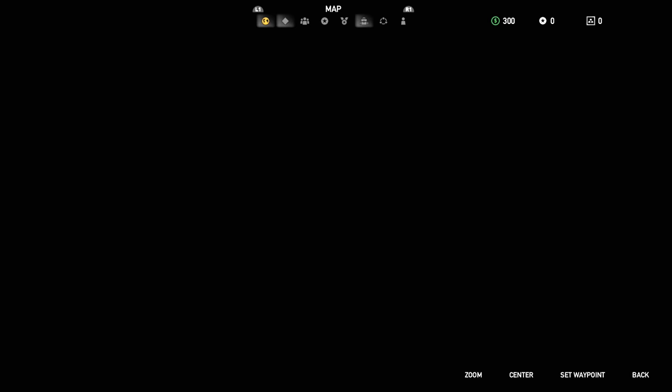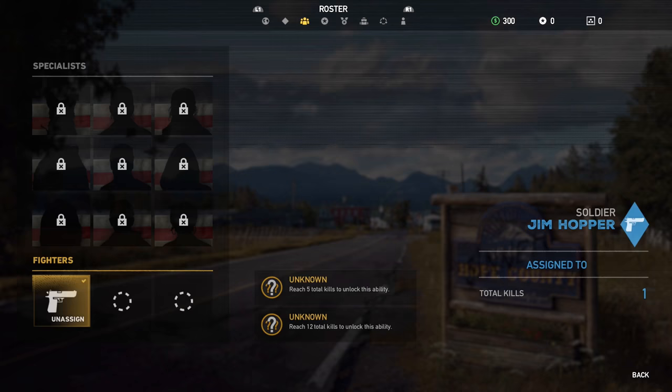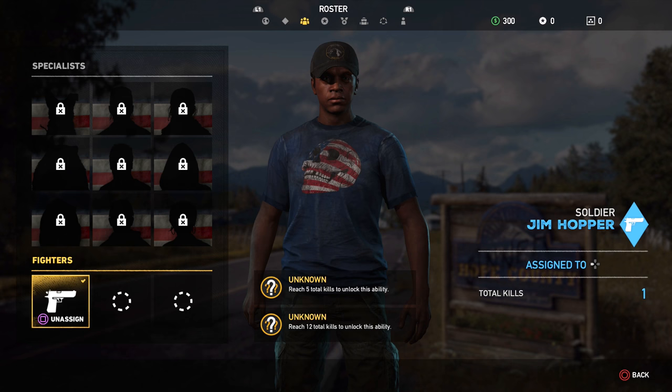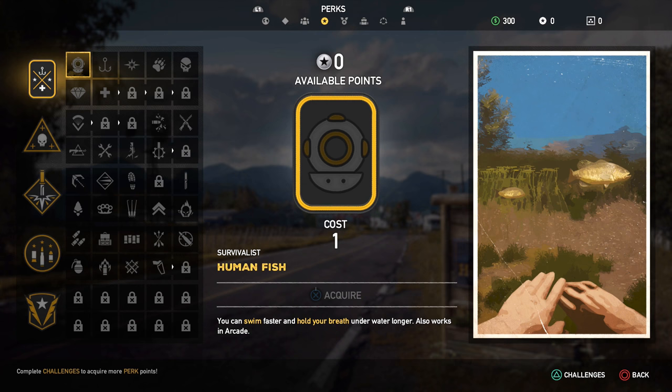Looks like we're going over here. I can't wait to get different guns for hire. Let me show you the journal right now. This is the gun for hire — you have to get five total kills to unlock his ability, then he has another one at 12 kills as far as perks go. I have no points right now, but I'll show you some of the trees.